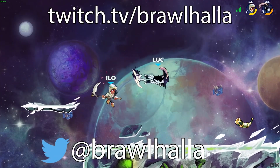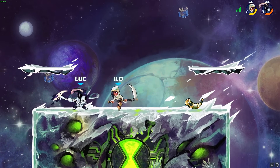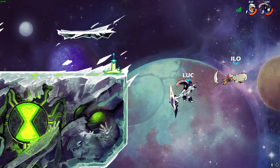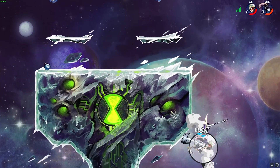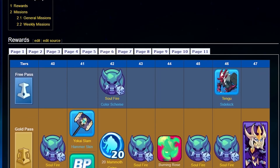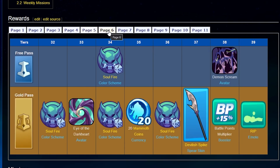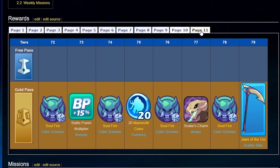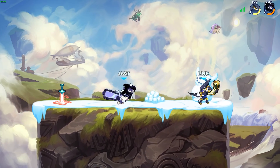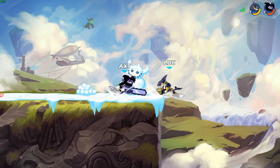Definitely follow Brawlhalla on Twitter and Twitch to be sure that you don't miss out on any future timed exclusive free items, as they've had many in the past that aren't available anymore. I purposefully left out certain items that were acquired for free but are no longer available and probably never will be again, such as the alpha and beta avatars. There's also a variety of items that you can get for free during each battle pass that I didn't go into completely because they're mostly items you can no longer get. But definitely check out future battle passes because they always have some free items.